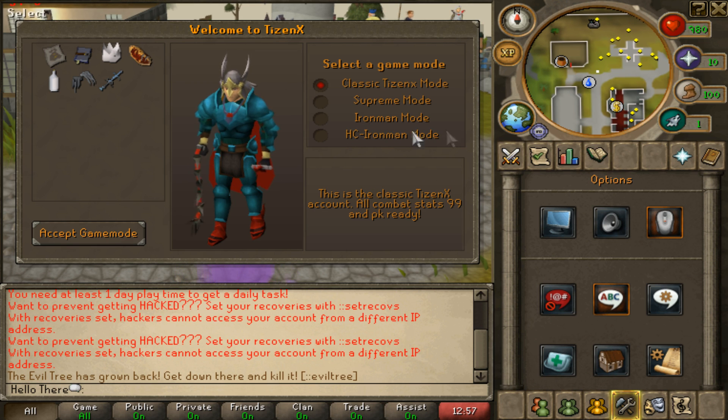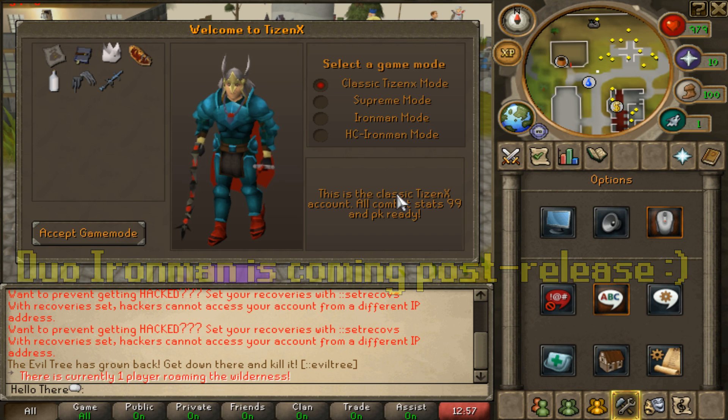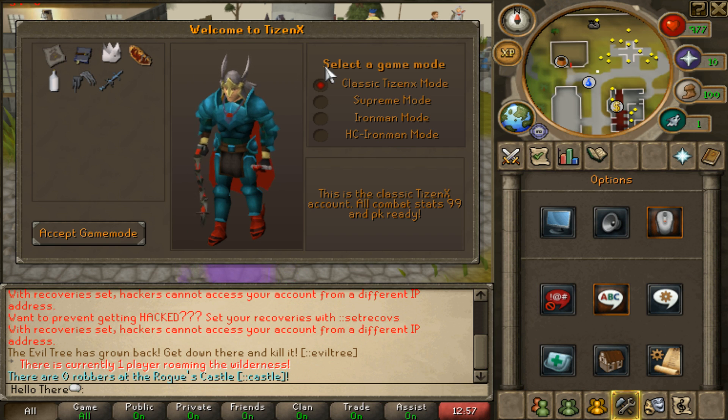The only game mode we're really missing right now is the ultimate Iron Man mode. Here's the classic TizenX mode — all combat stats are 99 and PK ready, so it's instant PK. There's also a normal mode with normal XP rates. This isn't complete yet, as you can see when I click over to the supreme mode.